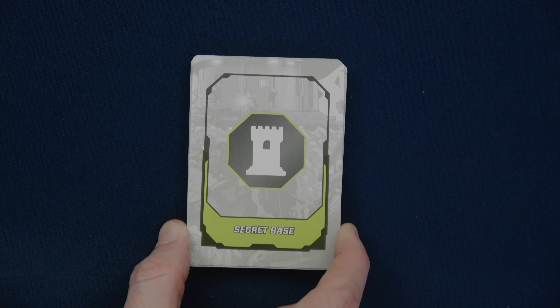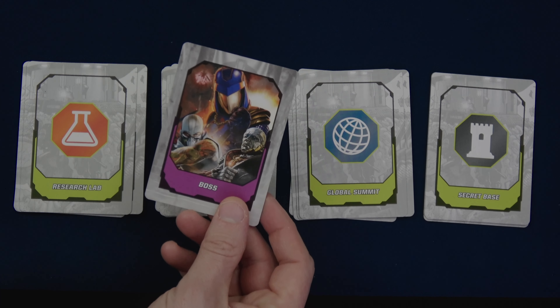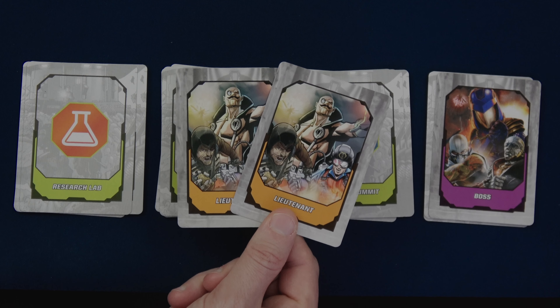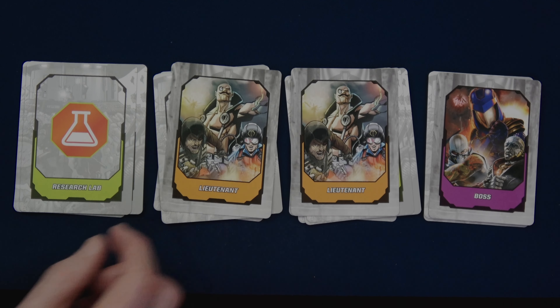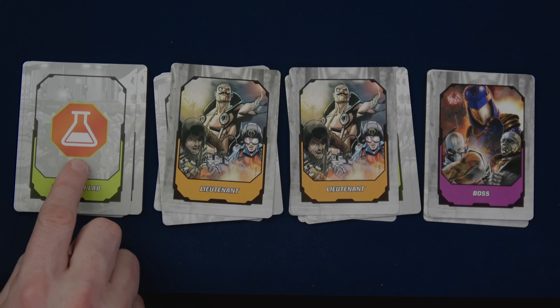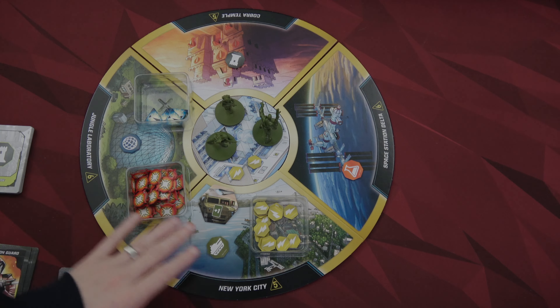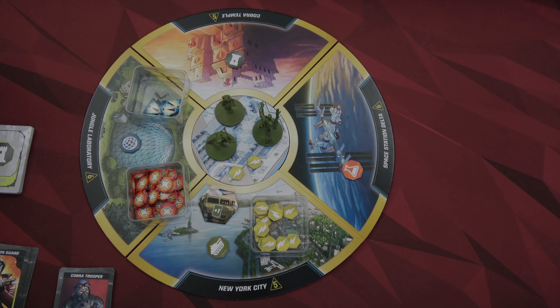Next we'll set up our deployment deck. We take this deck of 20 cards, break them out in four piles with five cards each. Once you've separated the cards into the four piles, we'll take one boss - I have two bosses because of the expansion, so I've randomly chosen one. I've also randomly chosen two different lieutenants. We put one in stacks B and C, and this one in stack D, then shuffle them and stack them together into one deployment deck. We then place all the different token types: energy, damage, panic tokens, and all of the minis.